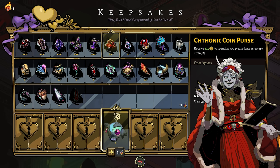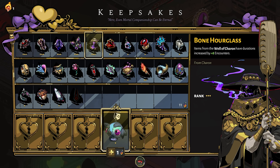I love the next keepsake — the Bone Hourglass, which you can obtain from Charon. This will extend the effect of the Well of Charon items by a certain number of encounters, based on the rank of the keepsake. This is fantastic if you're relying on Well of Charon items, which I definitely did in the early game, and something I recommend beginning players get used to. While god boons are nice, Well of Charon items are a lot more straightforward and often result in bigger increases to your damage or defense. I definitely recommend the Bone Hourglass for beginning players or players not yet confident in their builds, because it's going to vastly improve your playthroughs almost every time.